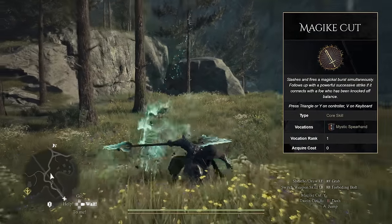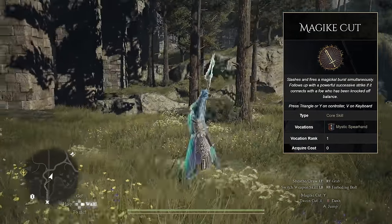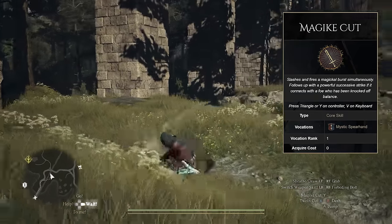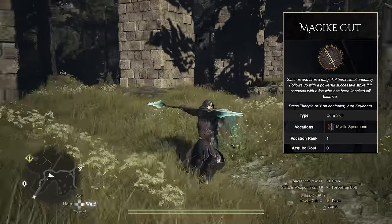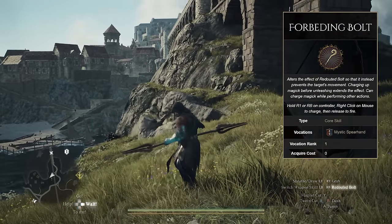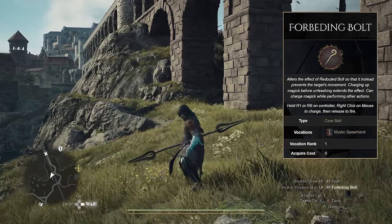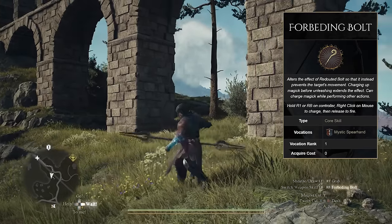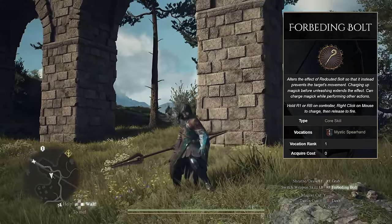Magic Cut is a powerful magic slash capable of knocking enemies off balance, which lets you follow up with a powerful successive strike. It can also hit enemies from range, which is very useful when fighting flying enemies. Reduted Bolt is also an incredible skill that doesn't deal damage but instead makes targets flinch, opening up more opportunities for you to attack and even continue your combos.